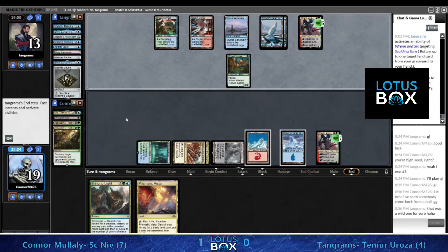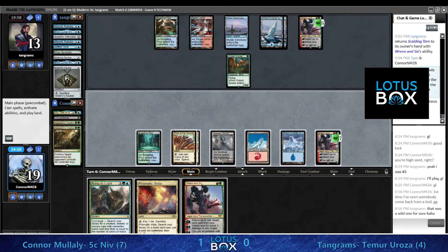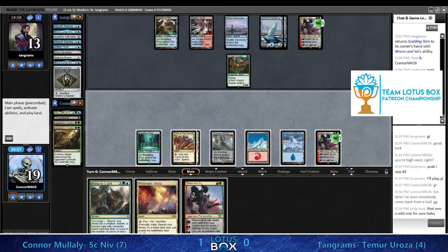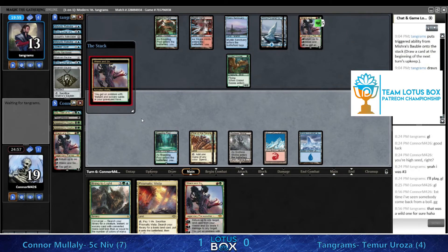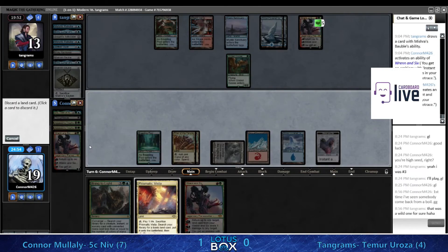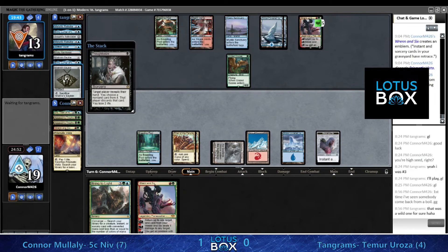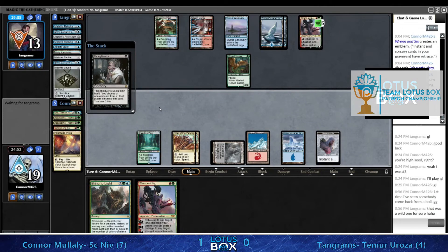That's interesting - all that really does... actually drawing the Ren and Six, I really don't know about that play. I think that was a misstep, because now we can Thoughtseize with Prismatic Vista in hand. If this resolves, it probably just gets countered. I would have to imagine yes - you want to cast Deprive to pick up the Mystic Sanctuary, and then we're going to jam the Bring to Light.